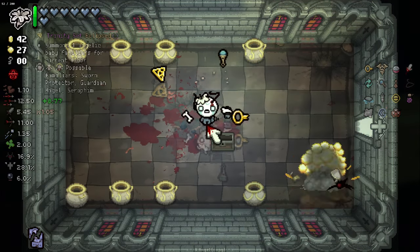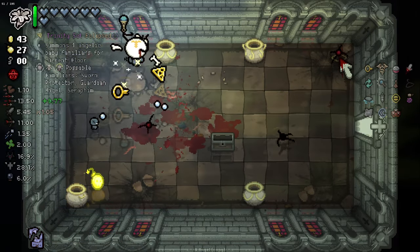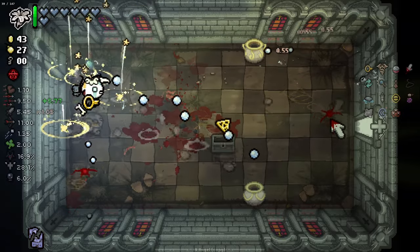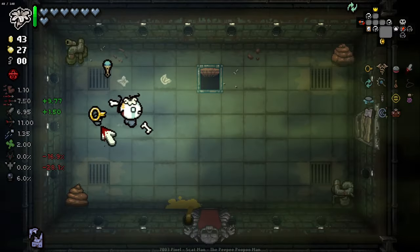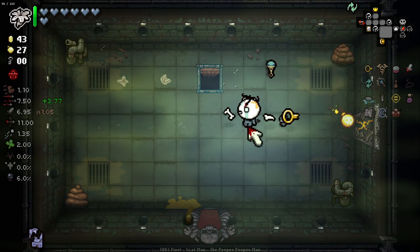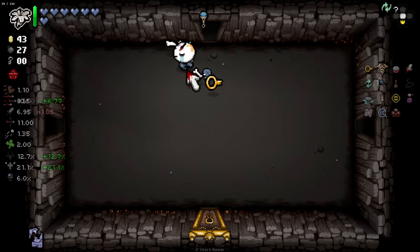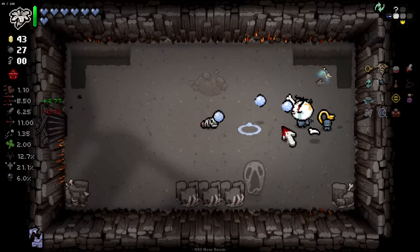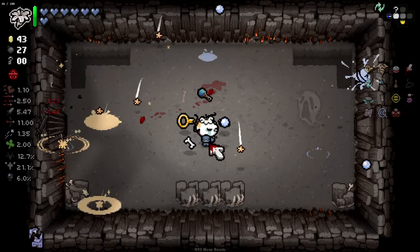I can't believe we've got so many bombs this floor. Thank god I checked that other wall for the second secret room. So far so good — no secret room items yet, but this has been a good run. The secret room layouts have paid off with a lot of stuff for us. We've got a really interesting run with the Salt item and Flat Stone, and potentially this lily thing. I don't know how good it's going to be, but I'm interested to try.